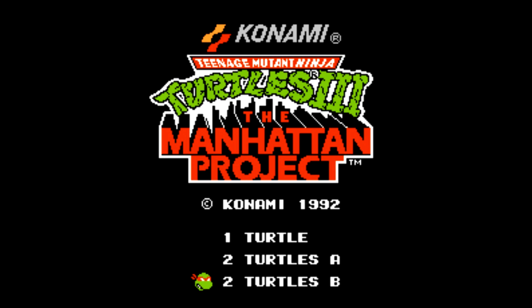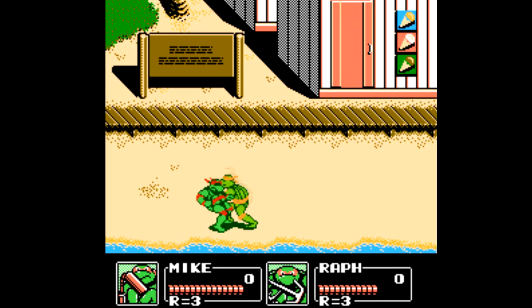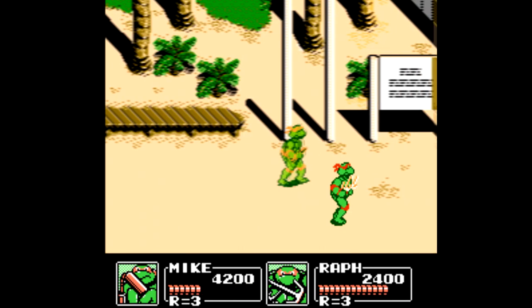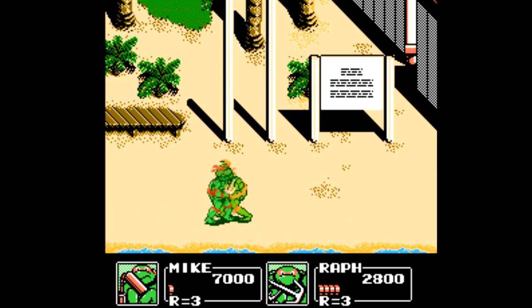Of course this game is co-op, but it features the A and B multiplayer mode, with B being normal mode and A allowing the wonderful feature of being able to hit each other. Seriously, do people like this? I never get why this is included in these games, other than for comedic purposes — or anger purposes?